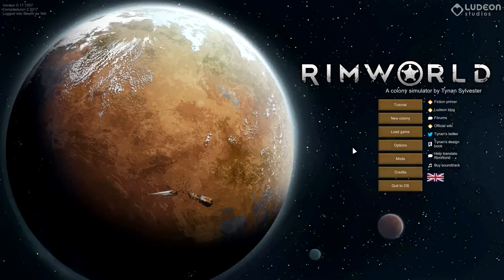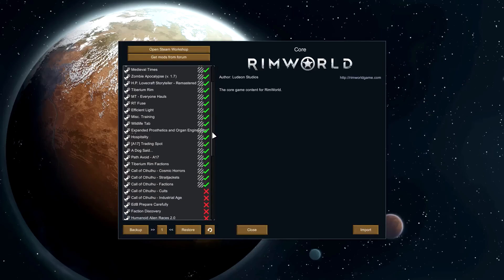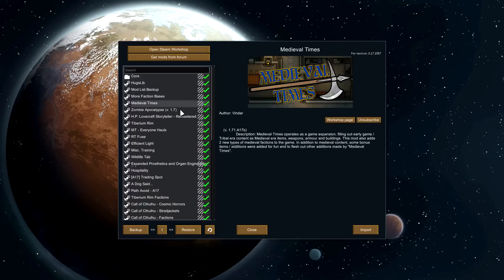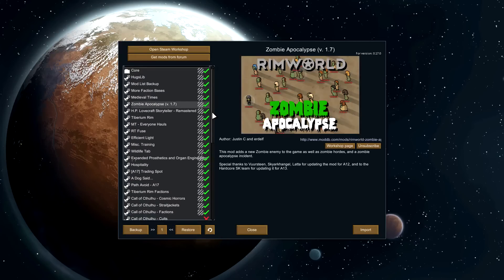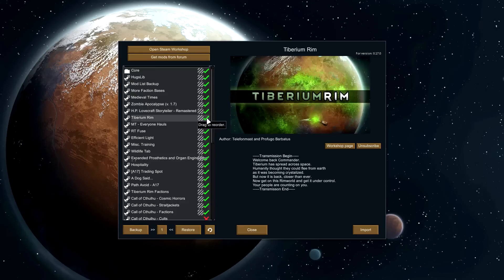Doing a little bit of an experiment here. I'm still waiting for mods to update for Alpha 17, but I figured in the meantime I could still do a quick little modded series on the side just to see. It's a mess, as you can probably tell by the title of the video. We've got Medieval Times, which I've done before, and Zombie Apocalypse, which I'm new to. This usually takes a while to update. We also have the HP Lovecraft Storyteller, and Tiberium Rim which adds Tiberium from the Command and Conquer series.